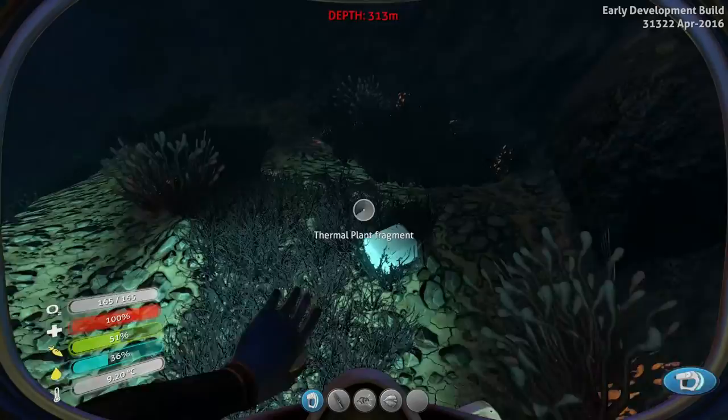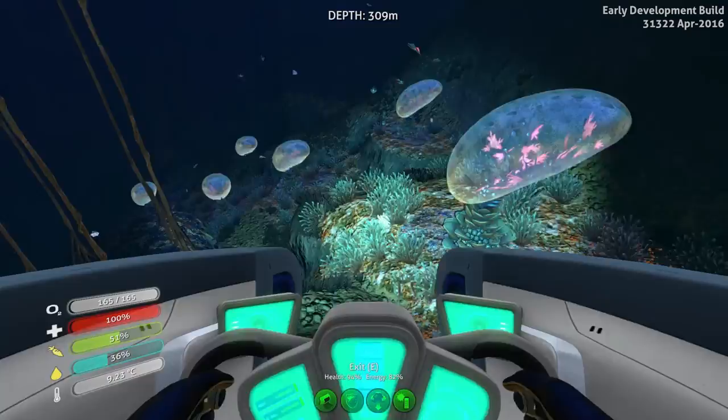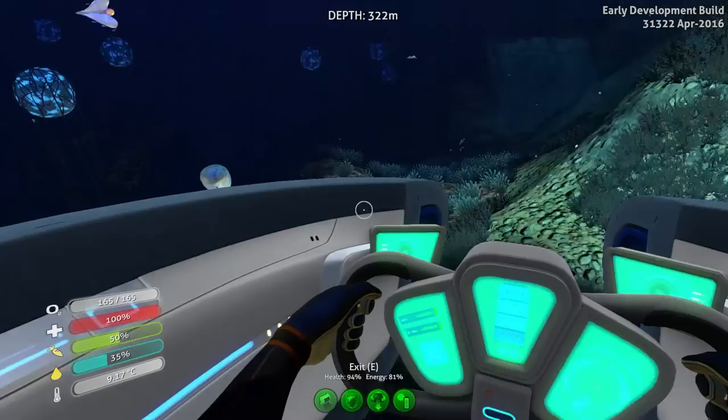Let's go ahead and pop out and see what you are. Another thermal plant fragment — all right, good deal. Gets us a little closer. Only three pieces for that one, so we only need one more. I almost just slammed right into the sea floor right there, but I didn't, so it's all good.